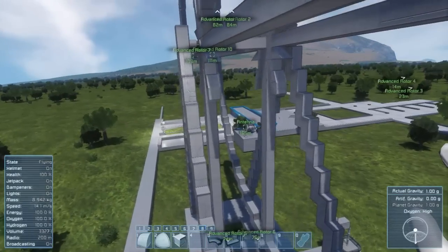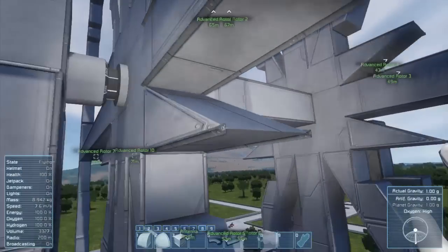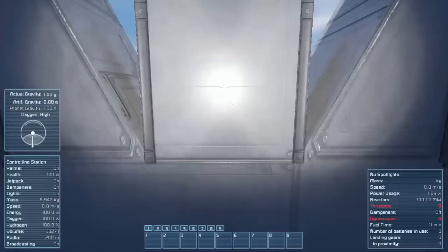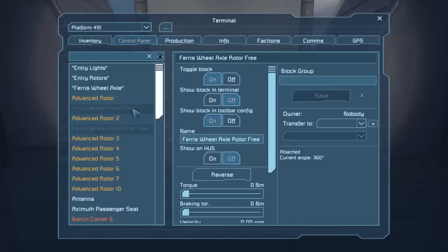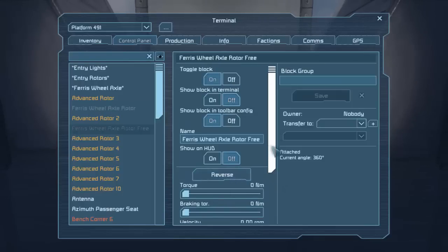So let's talk rotors. I screwed up majorly in the first episode - I thought 'reverse' meant inverse, like one would go one way and the other would go the other way. That was not what they do at all. That just means reverse the current speed, and they had speed zero so they were doing nothing. What I need to do instead is: the Ferris wheel axle uses two rotors. One of them I need to power and the other I need to set to have no torque, so it just spins freely - really just supporting the weight a little bit and providing aesthetics.